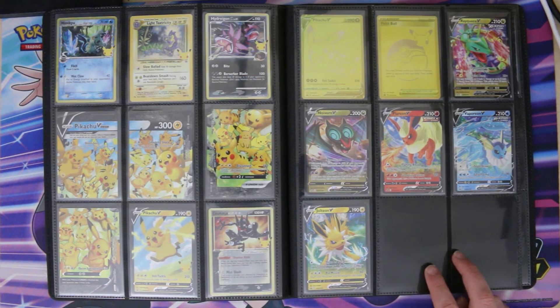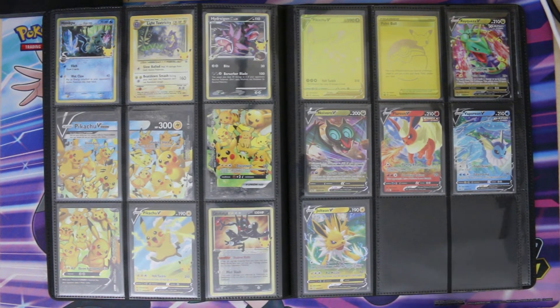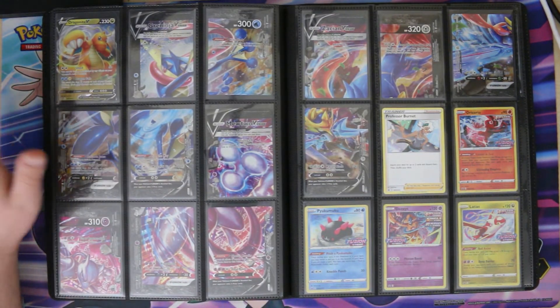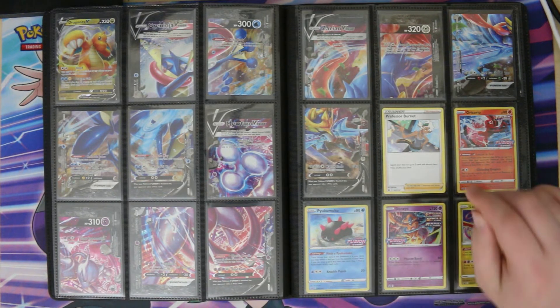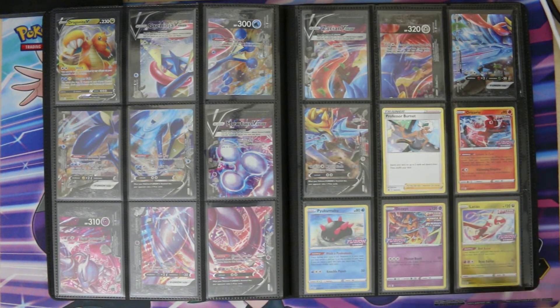Then we have two gaps for cards that just haven't been released and as far as I can tell haven't been announced — I have no idea what those cards are. Hopefully we find out soon and they don't just leave us hanging with a gap in the set. We then have Dragonite from a Dragonite V box, and then just a whole horrible mess of V Unions — it's the worst looking binder page.